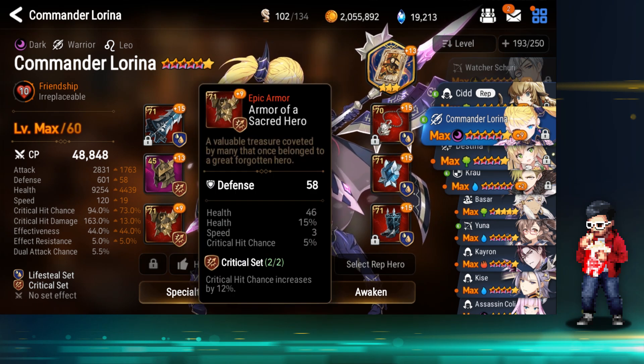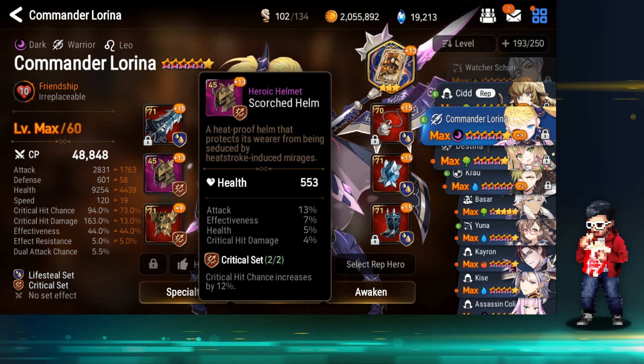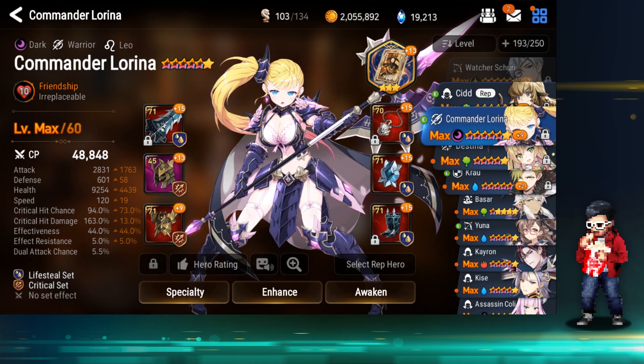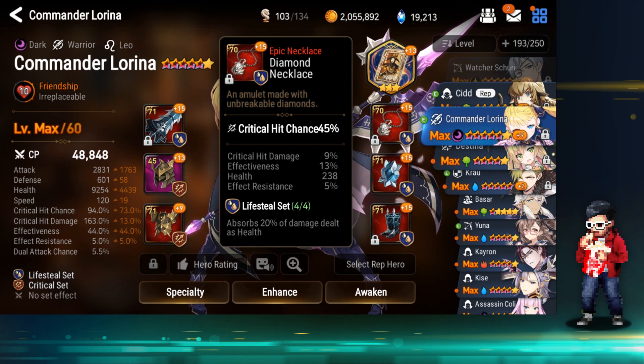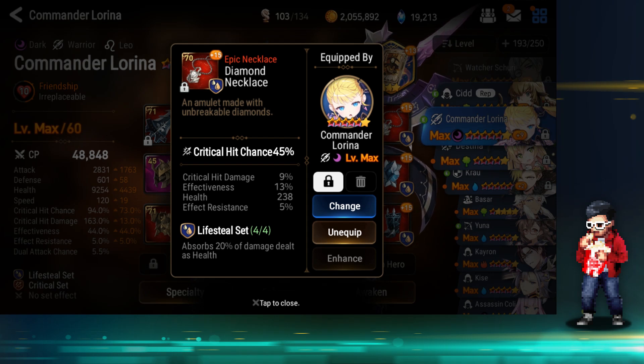Hopefully I can get better headgear and body armor later on. I haven't maxed them out because they're not really giving me what I need — I'm going to wait for better equipment. This one was a lifesteal set weapon bought in the secret shop — 45% critical hit chance, which is pretty good since I was running a lifesteal set on her anyway. 13% effectiveness, 5% effect resistance, and 9% critical hit damage is probably the best substat there.